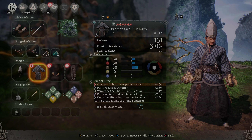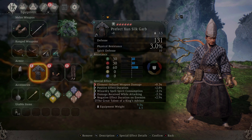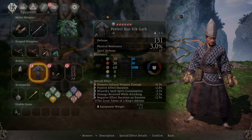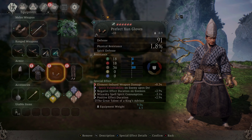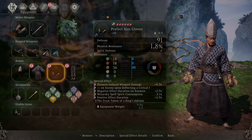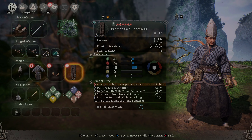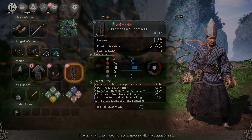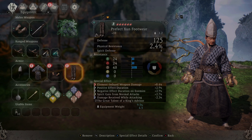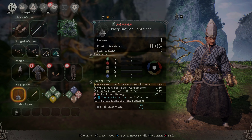For the armor, we again have Element Imbued Weapon Damage in the Premium Embedment slot, Positive Effect Duration, Wizardry Spell Spirit Consumption, Damage Received While Attacking, and Negative Effect Duration on enemies. For the gloves, we have Element Imbued Weapon Damage, Spirit Vulnerability upon Enemy, Critical Blow, Negative Effect Duration on enemies, Wizardry Spell Spirit Consumption, and Positive Effect Duration. For the pants, we have Positive Effect Duration, Negative Effect on enemies, Spirit Gains from Normal Attacks, Damage Received While Attacking, and Element Imbued Weapon Damage in the Premium Embedment slot.